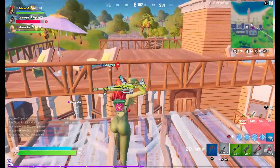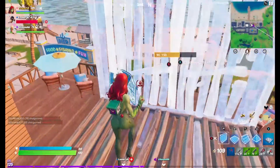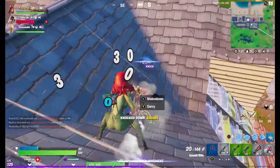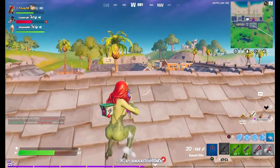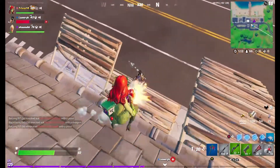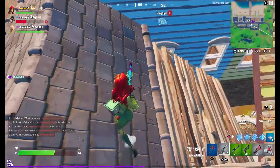It looks like there isn't actually a lot of skins that have been added to this update, but don't lose hope — ShiinaBR says that there are three encrypted sets in this update. So this could mean we will be seeing skins pop up in the item shop, or maybe some sort of packs or bundles that we can't look at right now. There could be three new sets coming very soon.